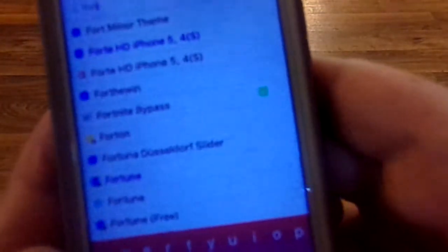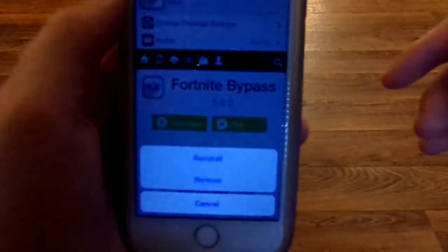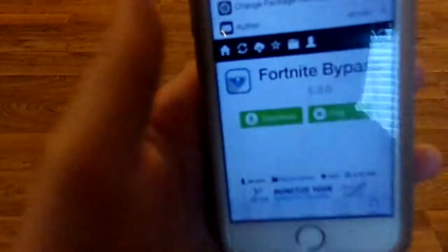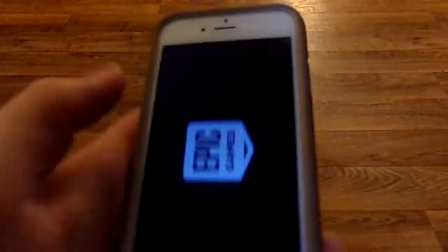Sorry about this — it's reloading my data. Once you've added that repo, go ahead and look up 'Fortnite Bypass.' Once you've done that, it'll be the only result there — go ahead and click it. Since I have already installed it, I have the Modify button, but for you it's going to be the Install button. Go ahead and click that. There will be an Install button somewhere down there. Click Install — it's going to run the code and then it will ask you to restart the Springboard. Once that's done, you can jump straight back into your phone and launch Fortnite.